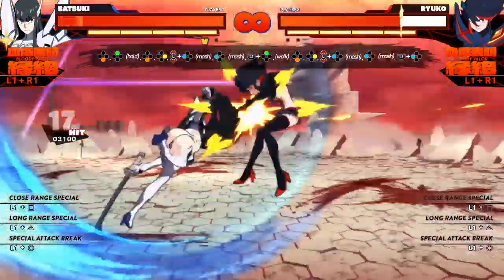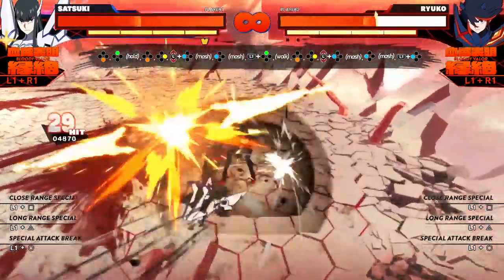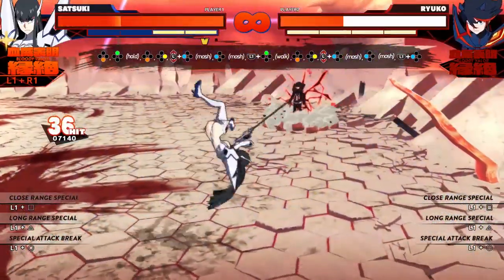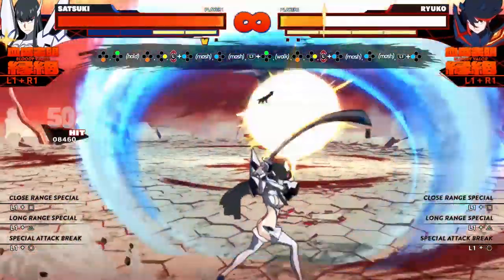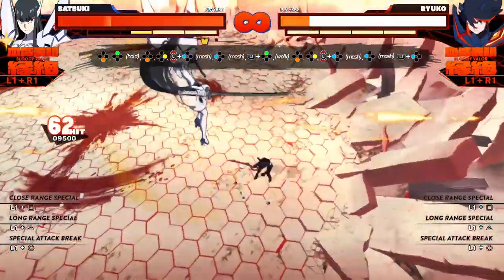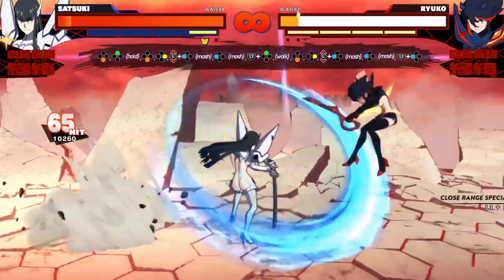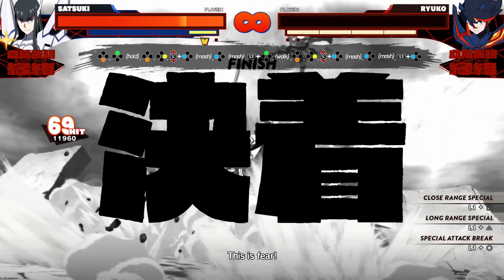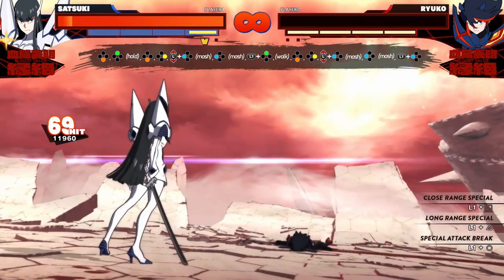Touch of death combos have been somewhat controversial — the community hasn't received them particularly well. But bear in mind that if you have two bars of meter you'll be able to break out of any combo, and you will definitely build those two bars of meter over the course of this huge combo. So this won't kill you in a real match because you'll be able to break out of it. However, I still find these combos a good tool for practicing — they allow you to get to know your character better, know what combo routes work and which ones don't. And if you land something like this in a match you're practically forcing your opponent to use their meter defensively. Plus, nothing beats the swag of a good old TOD.